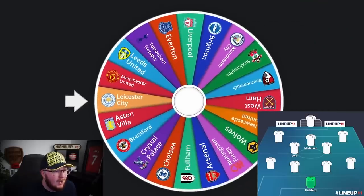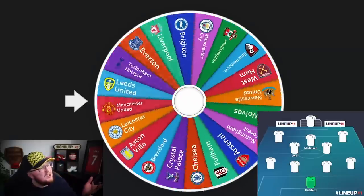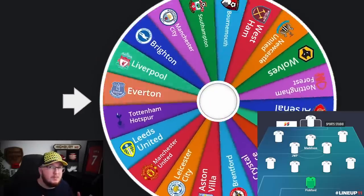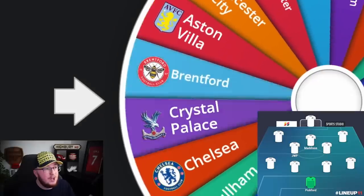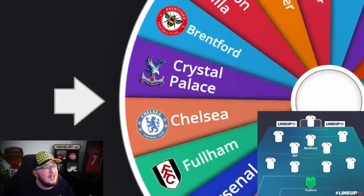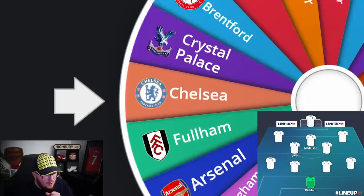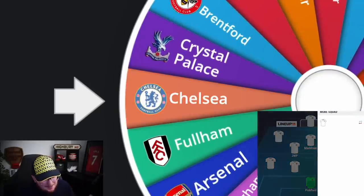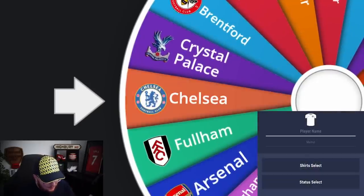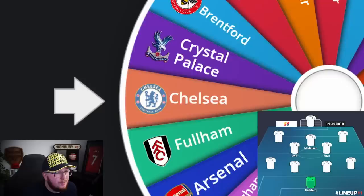That's quite good — I like Maddison. I think he's one of the most underrated players, or one of the best players not in one of those top six clubs. This time we are given Chelsea. Do I go Thiago Silva? It has to be Enzo, doesn't it? Enzo Fernandez into my midfield — we've already built our midfield three, and that trio is looking pretty good.